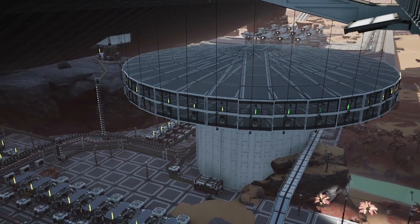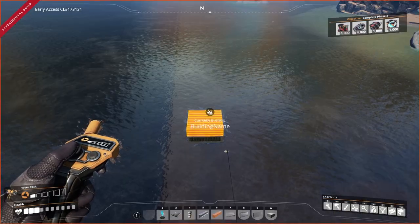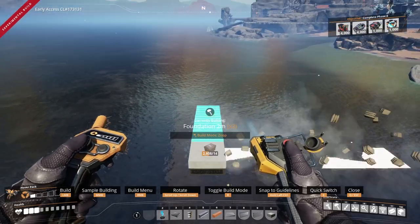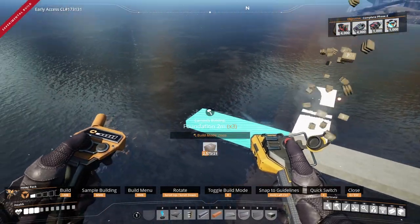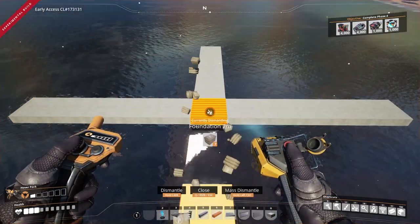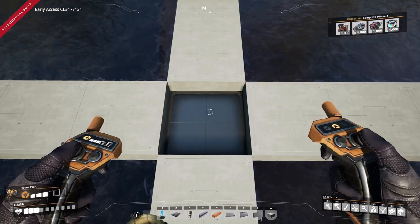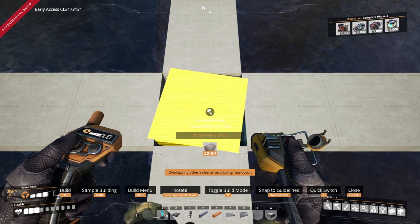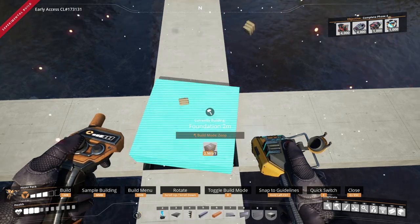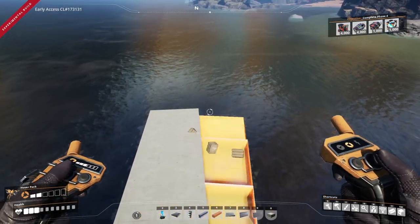The center point is where we will work from. First, place a foundation and then zoop five foundations wide in a cross — this is so we can do a slightly smaller circle. Once done, delete the centerpiece. Next, place another foundation where that centerpiece was, but this time hold down Control as you rotate to create a two-increment rotation. Then repeat the cross zooping five across in each direction.